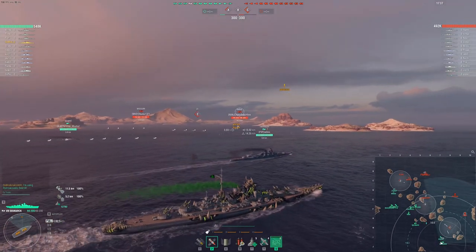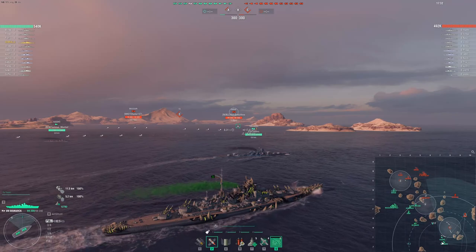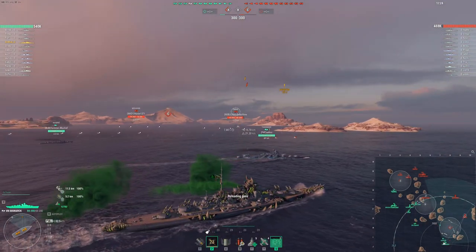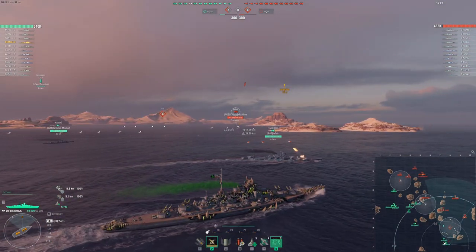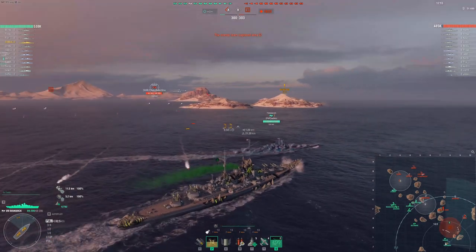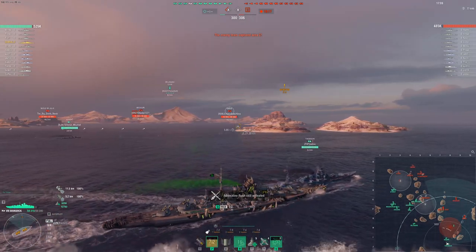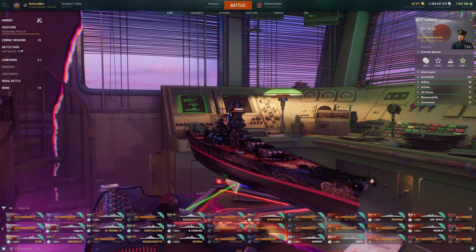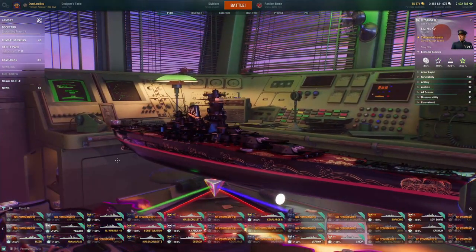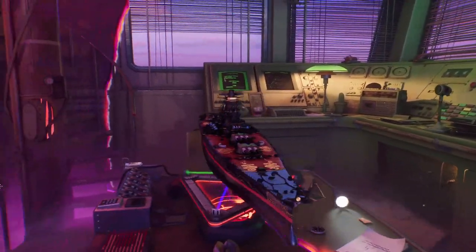If you sail in straight lines you're going to get slapped by BBs and other ships that can easily hit you. DDs love torping anything that goes in a straight line — if you're just going straight, not moving, not turning, you're going to get torpedoed constantly. Be more unpredictable, slow down every now and then, do more turning. Don't just sail in a straight line or you're just going to get torped.